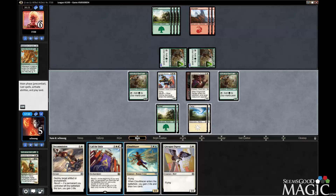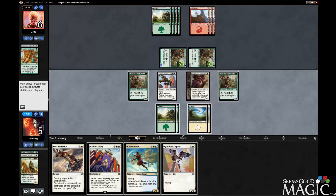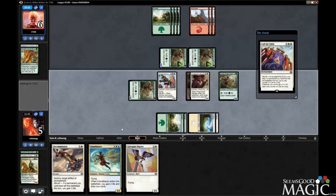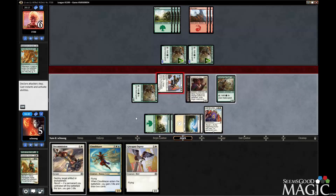Do they have a Hungry Flames? What's happening? I feel like they're going to kill this warden, or the aeronaut. So do I put a Call for Unity down and just attack with the aeronaut? I think that's what they have. Or else why would they attack out? They're not going to leave themselves dead — that doesn't make any sense.